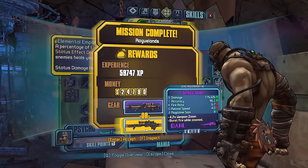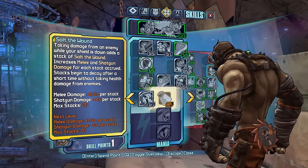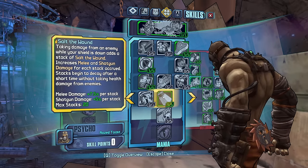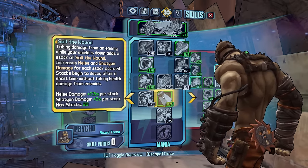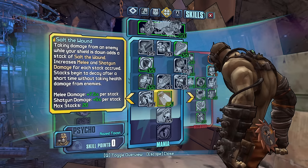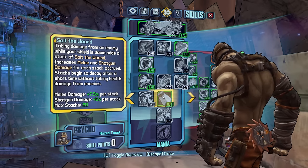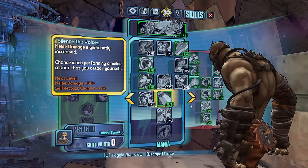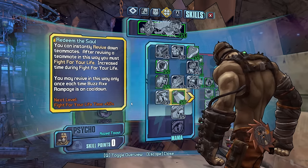Five points into anything we want. Let's take a fire sniper — why not — and Salt the Wound: taking damage from the enemy while shield is down, which is all the time, adds a stack of Salt the Wound increasing melee damage and shotgun damage; stacks begin to decay after a short time without taking health damage. I thought that this gave us damage reduction, and the fact that it doesn't makes me want to respec out of it, to be honest.